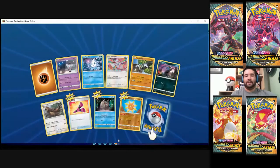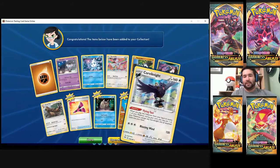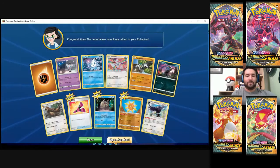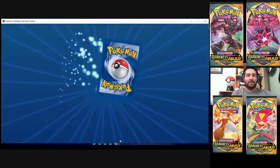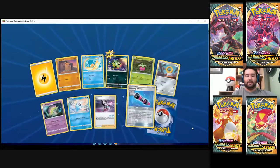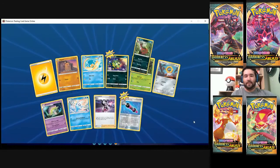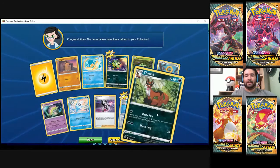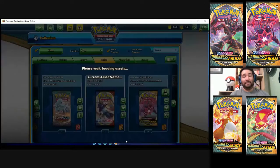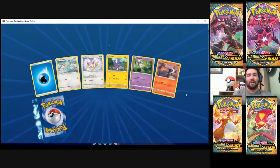I'll open some Rebel Clash to get some Weezings on here, trade for Weezing. I got plenty of Burning Shadows packs I can trade — apparently those are gold on here for some reason. I get the Charizard angle if you play Expanded. I don't play Expanded; I have one Expanded deck and it's not good. In person it's good, but on here it's not quite the same yet — I don't got all the right cards.